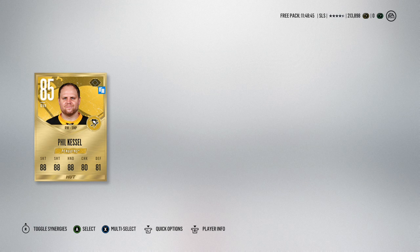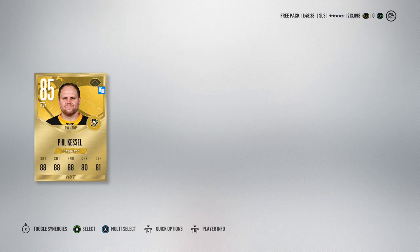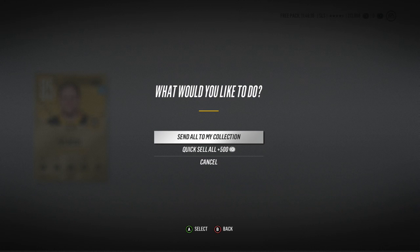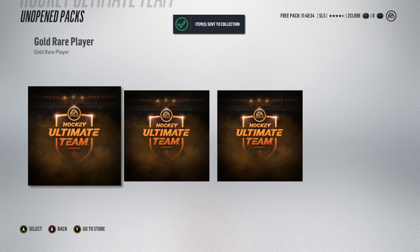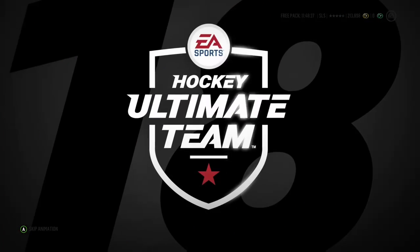Phil Kessel - not a bad player. If I hadn't already upgraded to his Ice version, which I think is a 91 or 92 overall, then Kessel is a worthy player to pick up on your team with a gold collectible to convert him into that Ice upgrade. I already have him, so Kessel may well be sold.